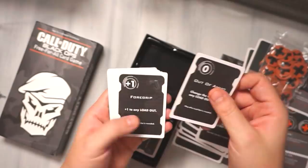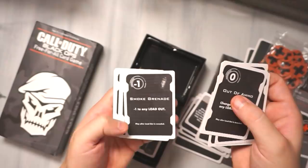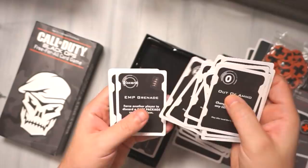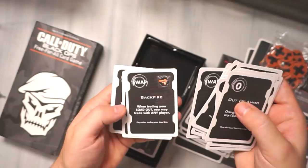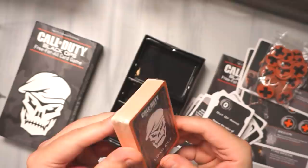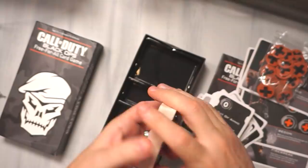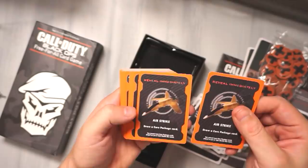We don't really know the rules so we don't know what the value means yet, but look at this — Foregrip, Smoke Grenade, Red Dot Sight, Concussion Grenade, Guardian. This is going off of Black Ops 2 most definitely. High Caliber, EMP, Hardwired. Backfire — when trading your loadout you may trade with any player. Quick Draw and UAV — you may look at another player's face card. These are loadout cards. Reveal immediately — Airstrike, draw care package card. Grenade Launcher, the War Machine.